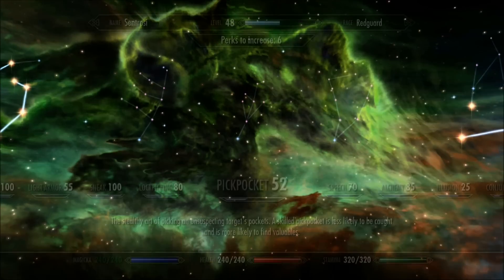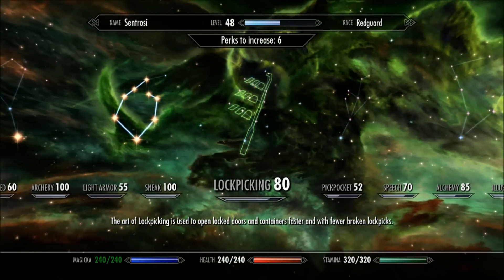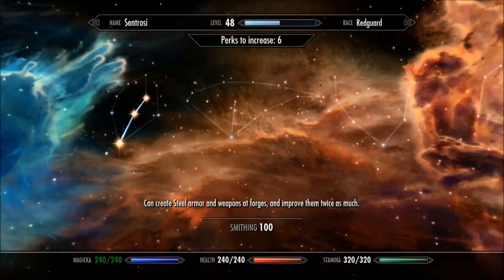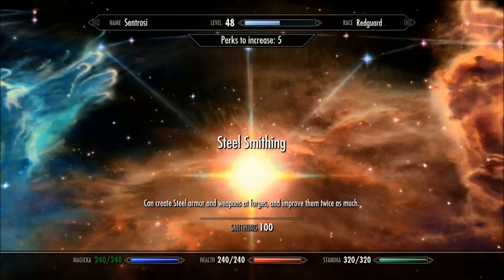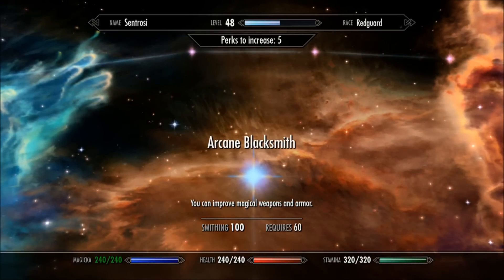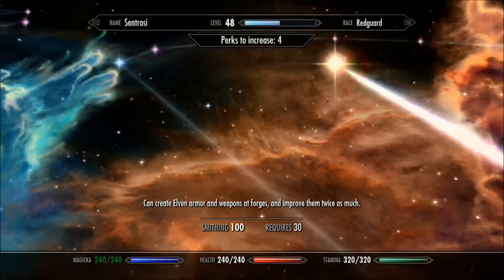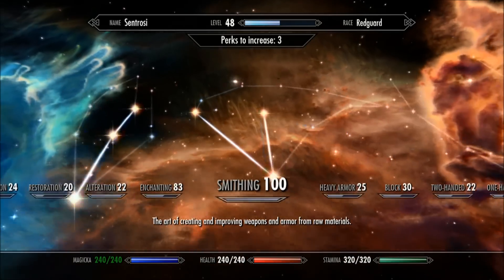You can also get a plus 5 on archery, which is great — there are some character types that don't have that. So that's kind of my reasoning for trying the Redguard. In the past, I've done this build using Bosmer, or Wood Elves — they're fantastic for this. And if you want to go more of a magic-archery combination route, you could also go with a Breton.